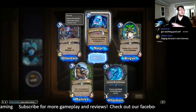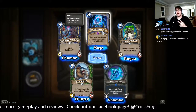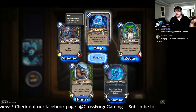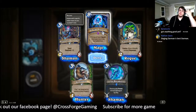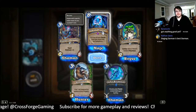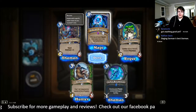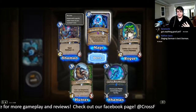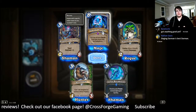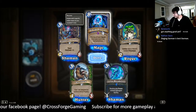Glacial Mysteries doesn't give you a body — it doesn't have any survivability. It just gives you Ice Block, Ice Shield, Mirror Entity, Counterspell. You won't survive until turn 8 usually to get to play all those secrets. If so, you already have one secret in play and you're only putting 4 secrets onto the battlefield max. And you're already cheating them out in Secret Mage with Kirin Tor Mage and the Cabal. I don't like that card.